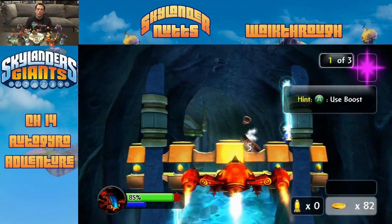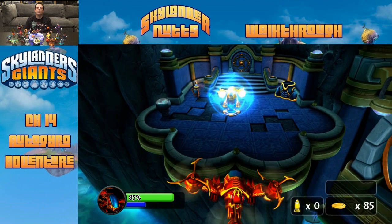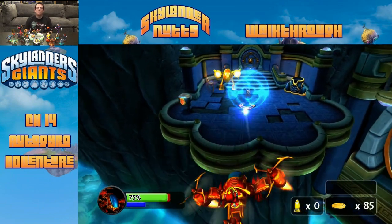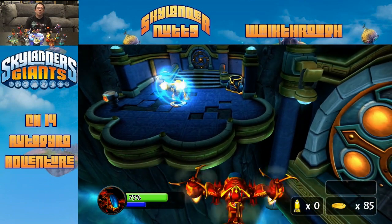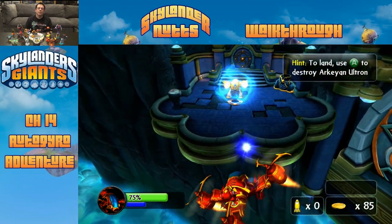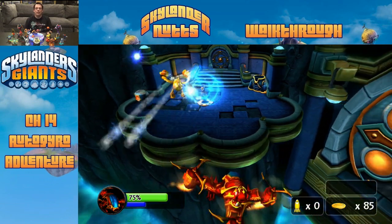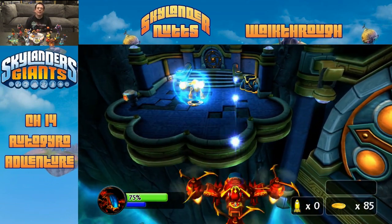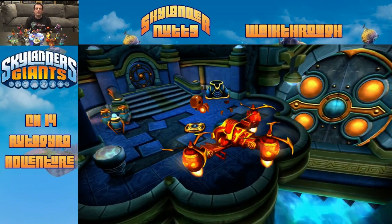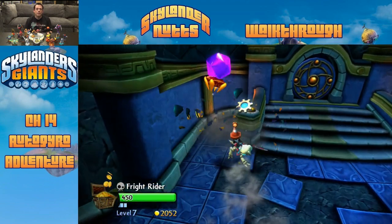Moving through the level, we need to hit an enemy and avoid its attack — it goes back and forth, and it's not too hard to pound it and get out of the way. Mike notes he's already taken damage from being careless. After navigating through, that is one smooth landing.